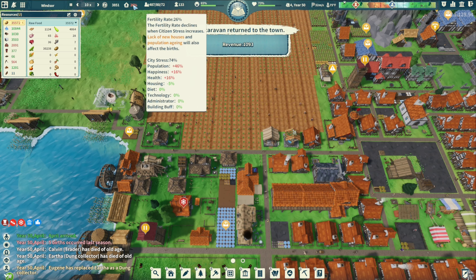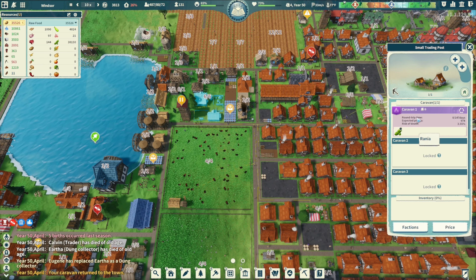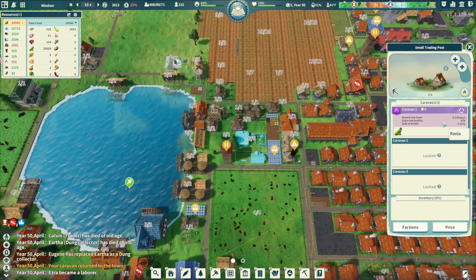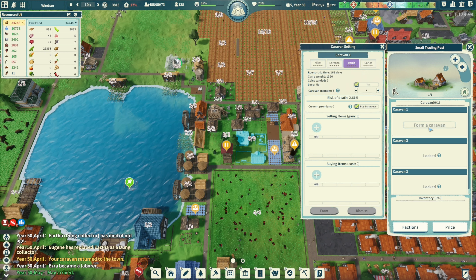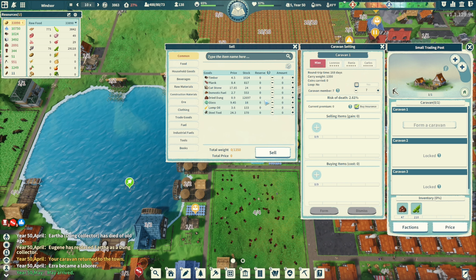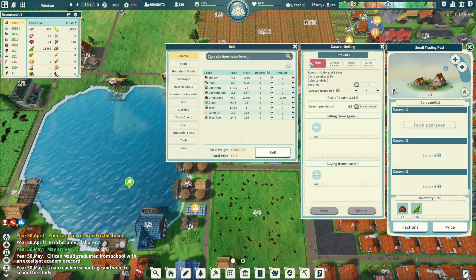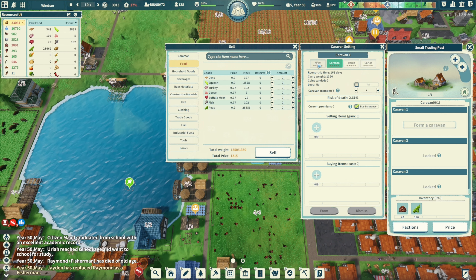Fertility rate is 26 percent. Revenue is 1,093 — the price is going down, about 1,300 right now from what I'm selling. Expected profits are 974 but it's going down again. We have a lot of dried dung — 50 of that at 12 to 15 each. Which is weird because food was around 0.77 to 0.9.